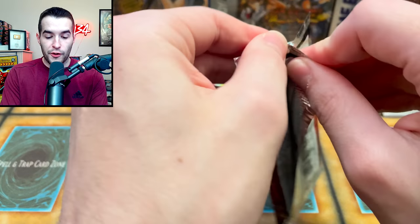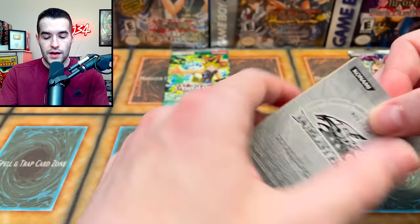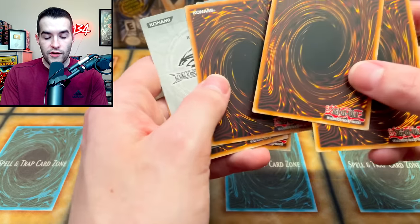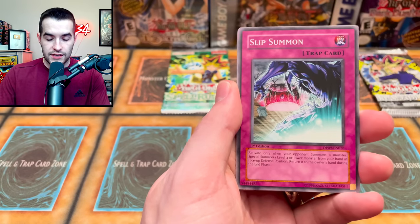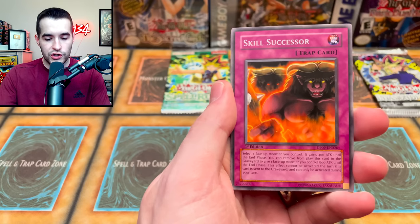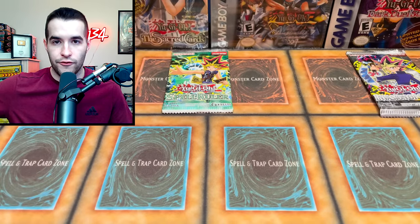Duelist Pack You Say 2. So far we already got the Junk Archer, which is pretty good. You could technically pull another one — I'd be down since that's the biggest card in the set. We want the Rare to be right there. Quick Draw Synchron — that's a playset of those, nice for Edison. Slip Summon, Skill Successor, and Spirit Force. We've got Vegeta in the house. That is not a foil.